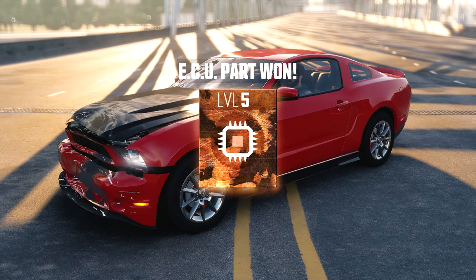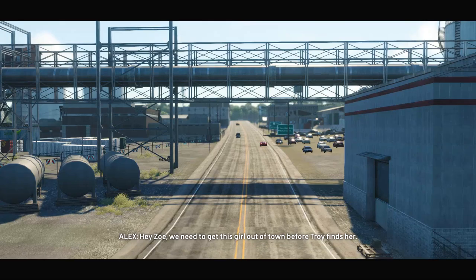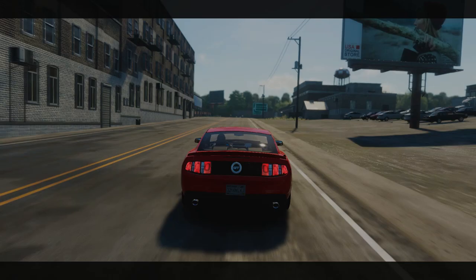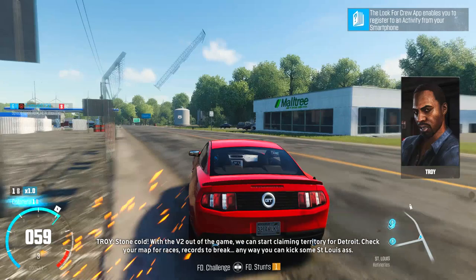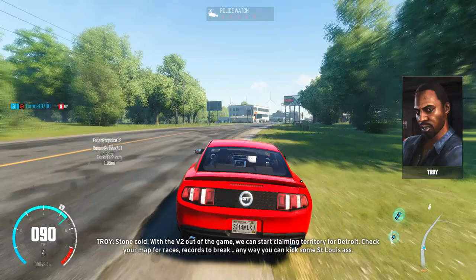Bronze — we could have done a whole lot better with that one. But it's okay because we press on. Story dialogue: 'Hey Zoe, we need to get this girl out of town before Troy finds her. Keep him busy while I work it through.' But she's too out of the game — we can start claiming territory for Detroit. Check your map for races, records to break, any way you can kick some St. Louis ass.